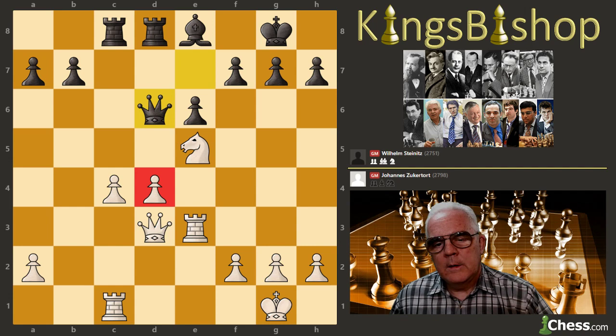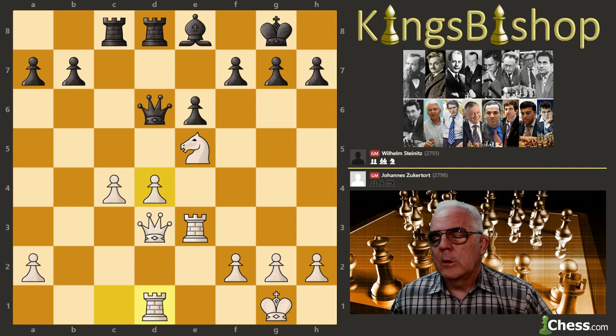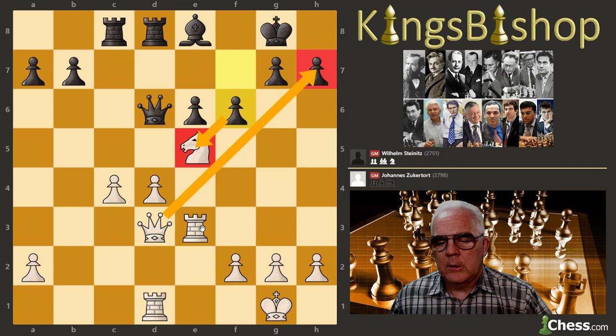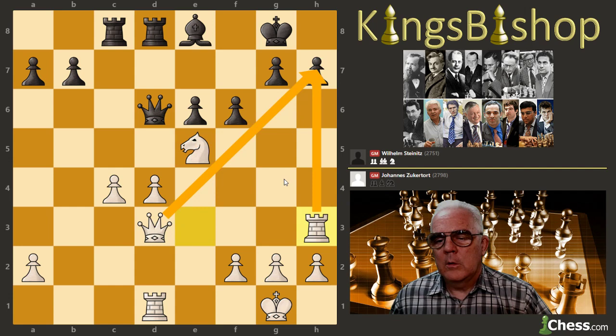This is one of those games where Steinitz is demonstrating the philosophy of accumulation of advantages — not finding anything real major, just little by little. F6 is played. Rook h3 — just saying, go ahead and take my knight, I'm going to super-attack over here.